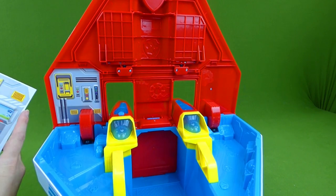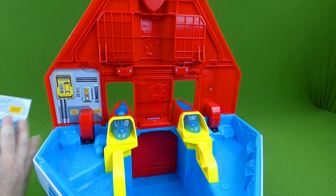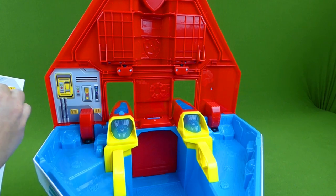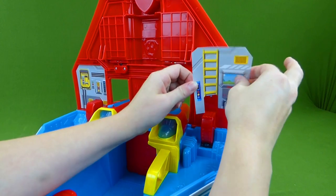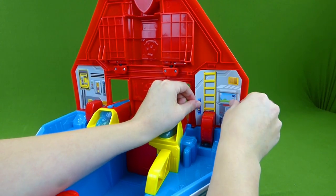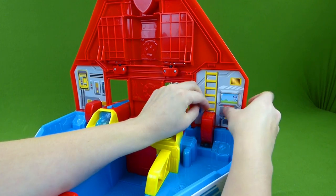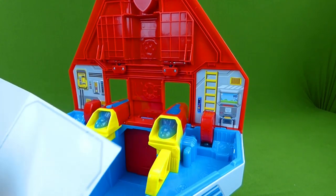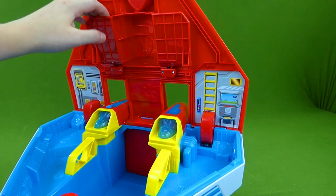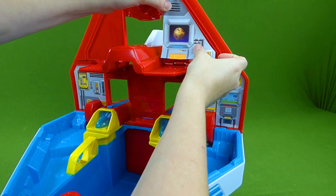This is going to make it look like a command center. There we go. And then we have another one that goes on the other side. There we go. And we're going to have to get all of our Mighty Pups over here so they can check out this cool command center. And we've got two more stickers, and they go up here like this at the top of the command center.